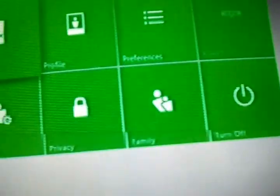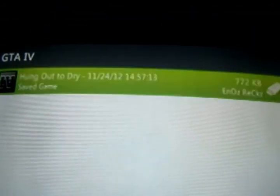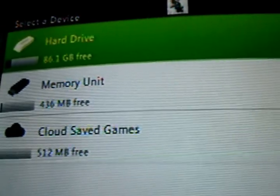Exit out of everything practically, then get your flash drive and put it back in your Xbox. Then go back to system storage and wait for it to load. Then go back to your memory unit, go to games and apps, Grand Theft Auto — click it, move it, and then move it back to your hard drive.